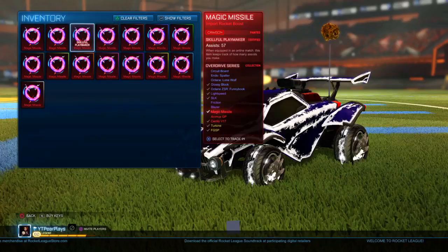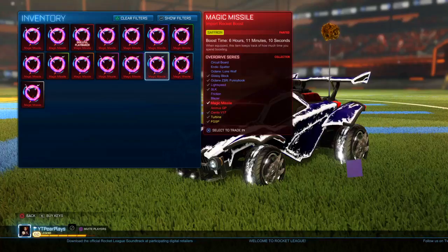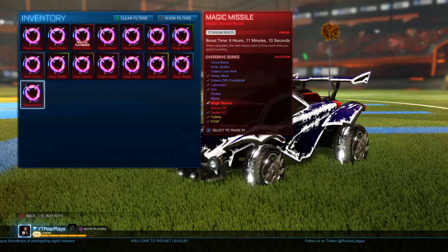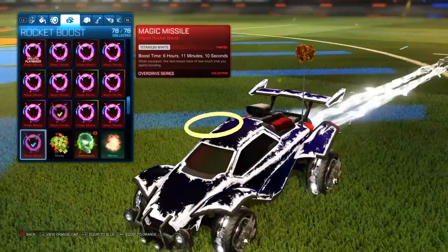As you guys can see right here, we have crimson, black, burnt sienna, cobalt, forest green, sky blue, saffron, purple, pink, orange, lime, gray, and titanium white — probably the best one honestly. I really like titanium white and crimson, but let's go ahead and show you guys exactly what they look like on the cars.